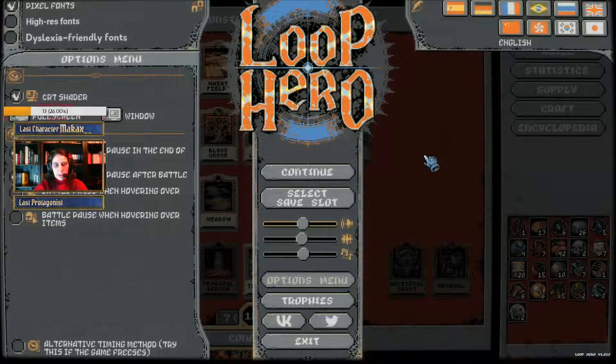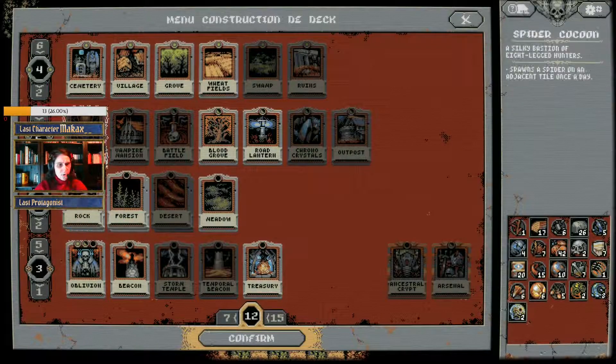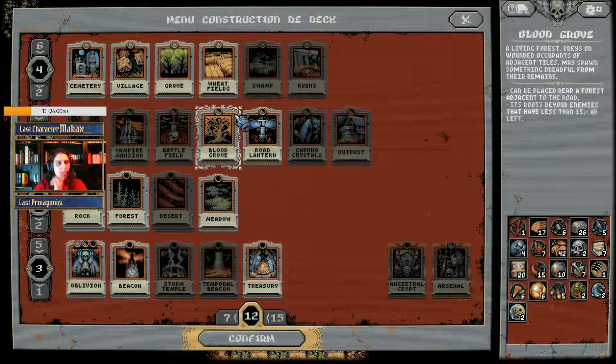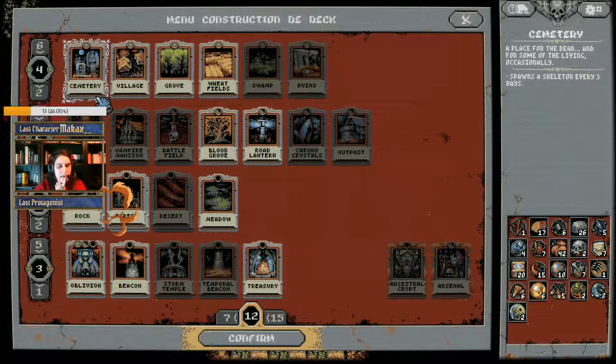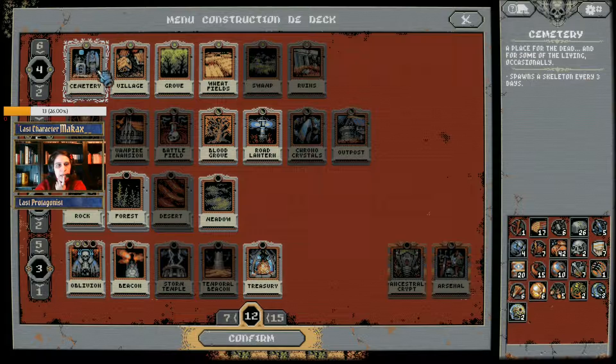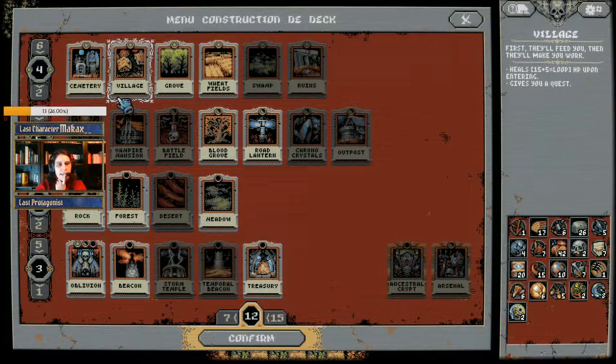Let's switch the game to English because it's going to confuse my brain. So the spider cocoon is just behind my head, and the rock as well. In my deck, there's a cemetery. The cemetery gives me a fragment of memory, rocks and some pebbles, but it spawns a skeleton every three days. The village heals me and gives me a quest, so that's really important if I want to get some healing.